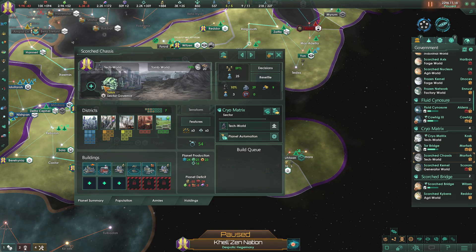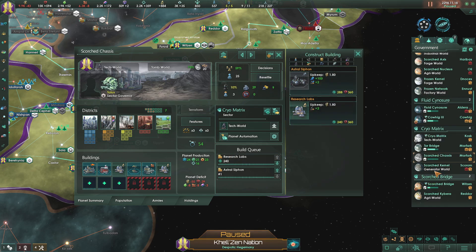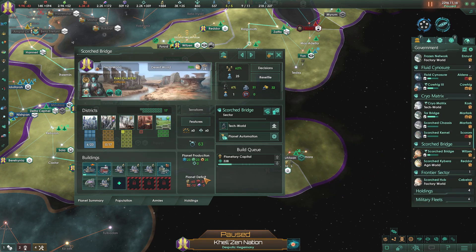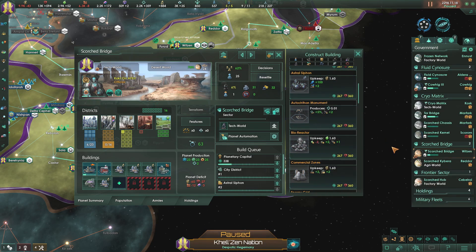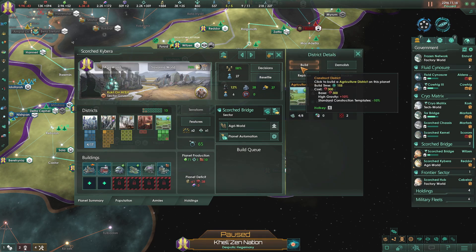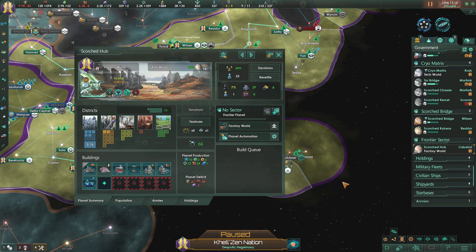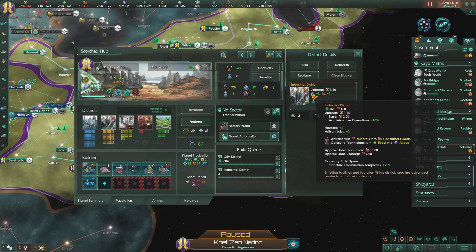This world here is a Tech World - let's give them a Research Lab and an Astral Siphon. This is a Generator World - let's give them another Generator and another District. Scorched Bridge gets another District and an Astral Siphon. Scorched Kyberra is an Aggro World - let's get a couple Aggro Districts built there and give them another District. Scorched Hub gets another District and another Factory for more consumer goods.